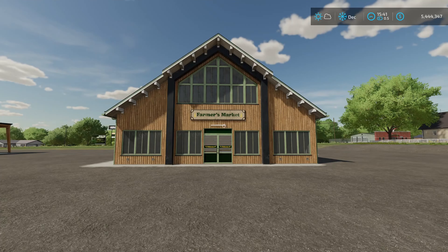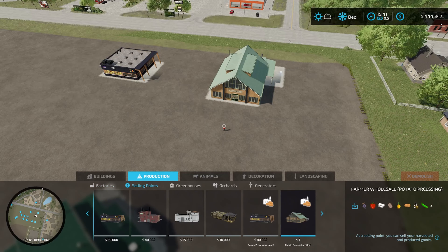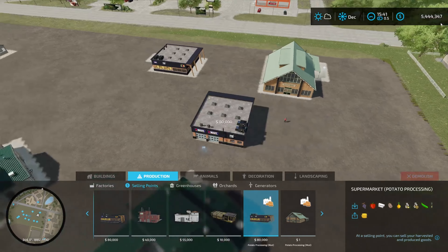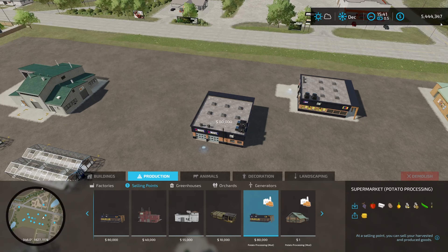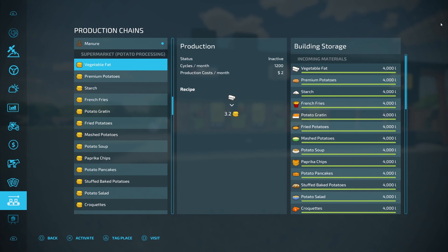Once you have your product made, you can sell it at the farmer's market. To find it, go to construction, across to production, then selling points, and make your way across to find the farmer wholesale — that's what the potato processing sell point looks like. You also have a supermarket, but it's very interesting because it doesn't function as a normal sell point at all. It's actually another production. If you come into your menu you can see 'supermarket potato processing' in your production chains, and it produces something called turnover — which is coins. The mod description says you'll make about 30% more using this than the regular sell point.